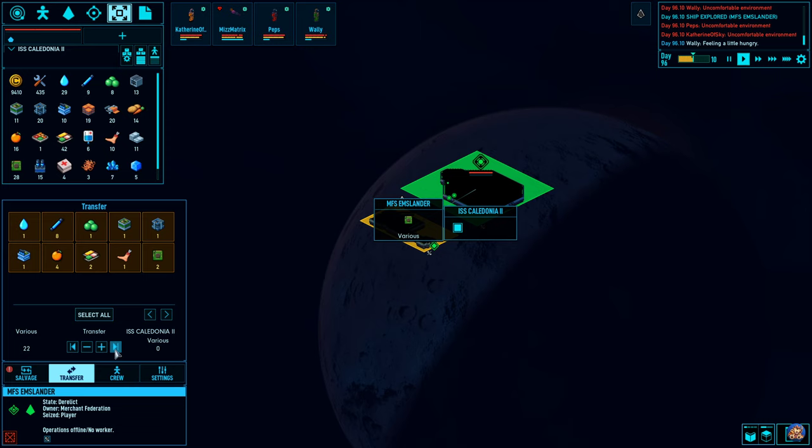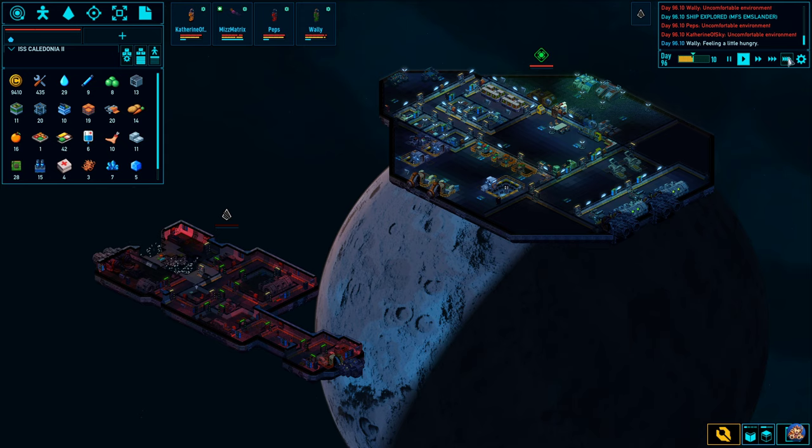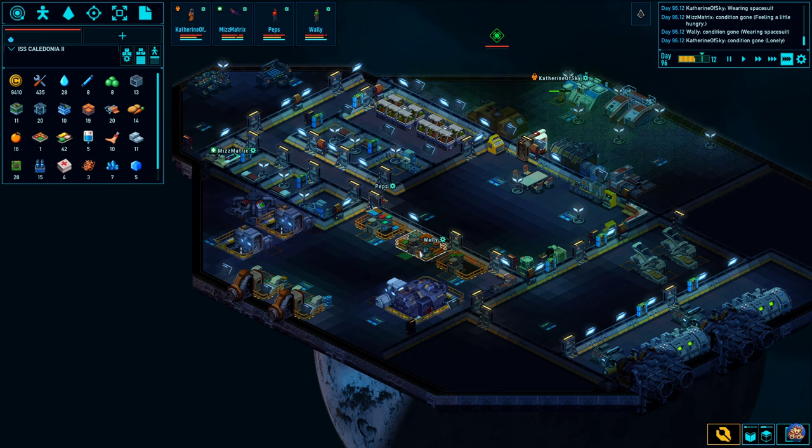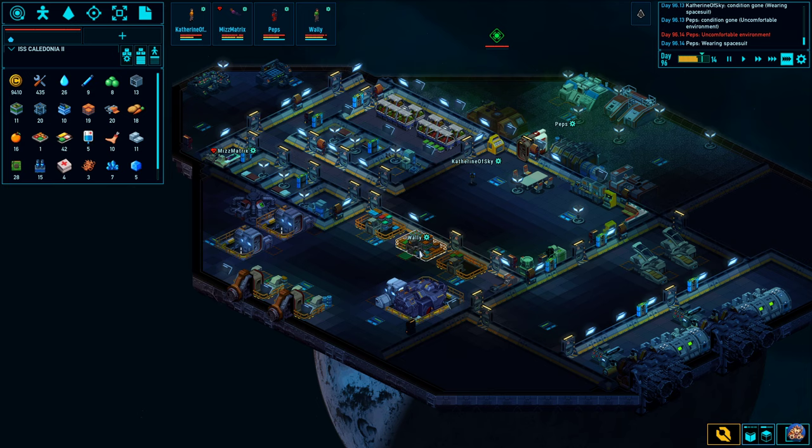Do we want to transfer anything from here? Yes, we do — a little bit, actually. Speed things up. I wonder what the best way to deal with those toxic fumes is. I mean, building an airlock worked, but the problem with building an airlock was that it damaged all of the equipment because of the vacuum. I don't think that's the optimal way to do it. Miss Matrix is up on her feet again. Welcome back.